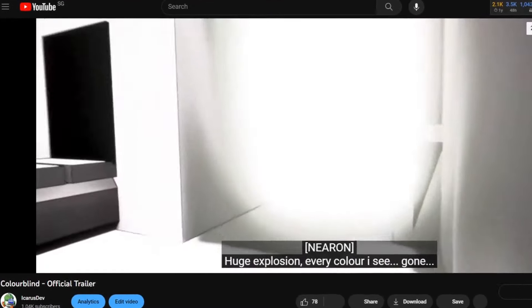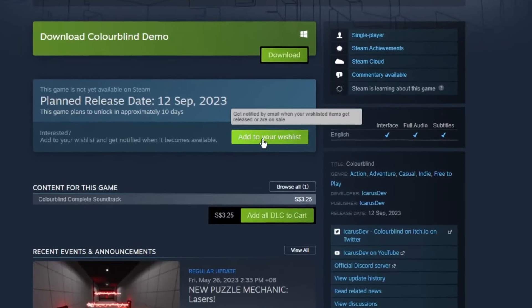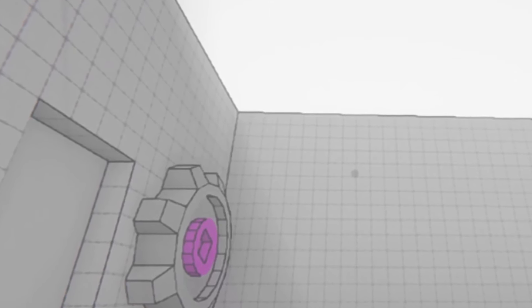The trailer is available in the description if you want to check it out yourself. Be sure to wishlist Colorblind on Steam — the game will be completely free on launch. Now on to some minor details.